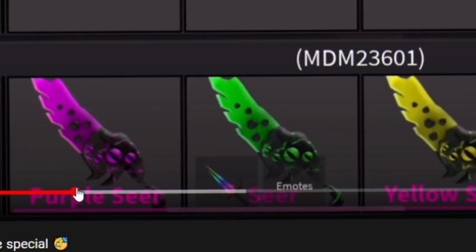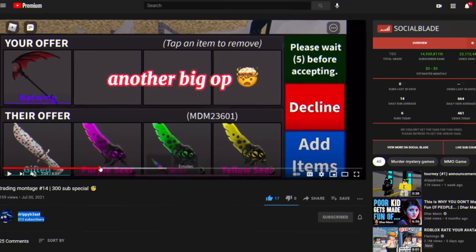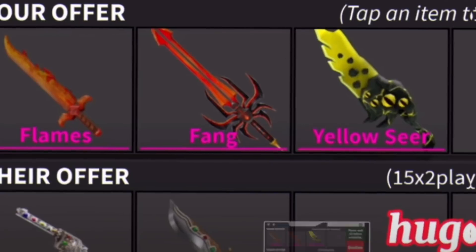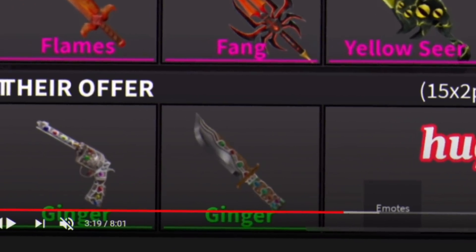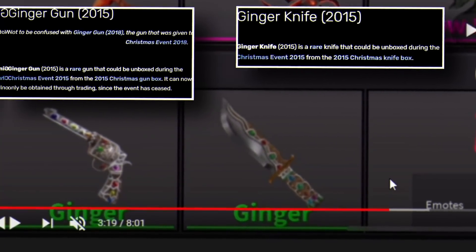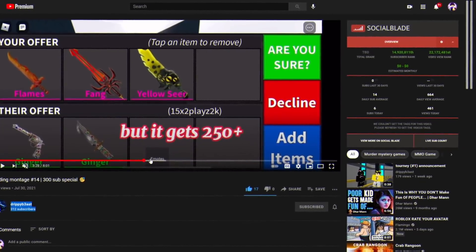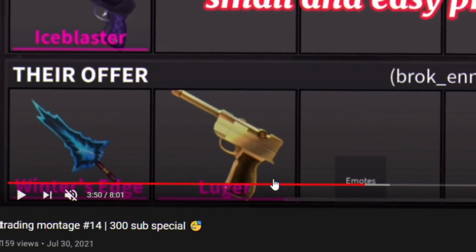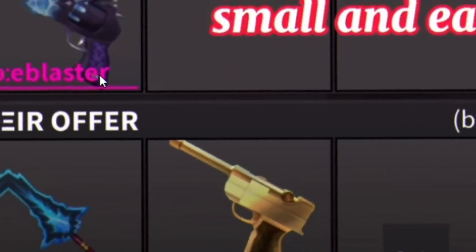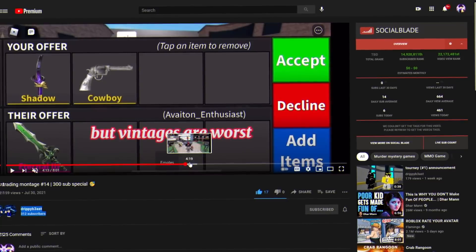Batwing for Gifted and three colored Sears — wow, pretty good trade. Gifted can get Bowling on its own, but you got two colored Sears as adds too. Flames, Fang, and... How do you get Ginger Set 2015 for those three godlies? There is no way you can get that trade — that's insanely hard to get. Ice Blaster for Winner's Edge and Luger — big win because Luger can get Ice Blaster on its own, and you got Winner's Edge too. Two Vintages for Eternal 3 — definitely a win, but Eternals do suck.